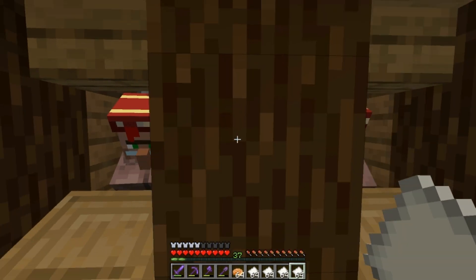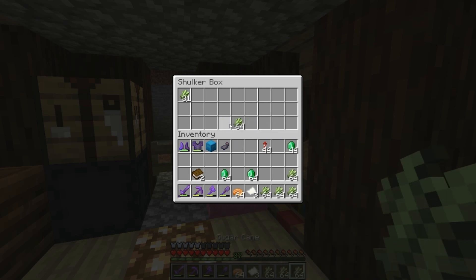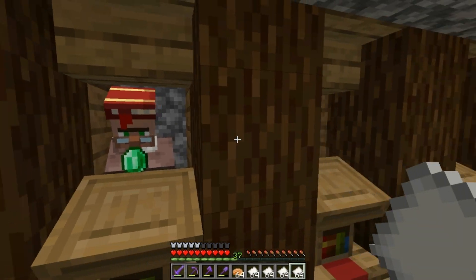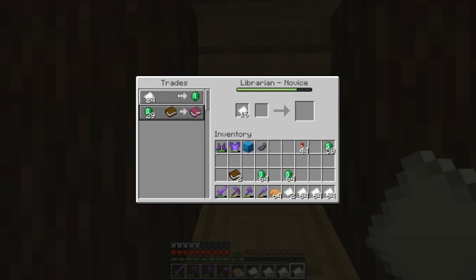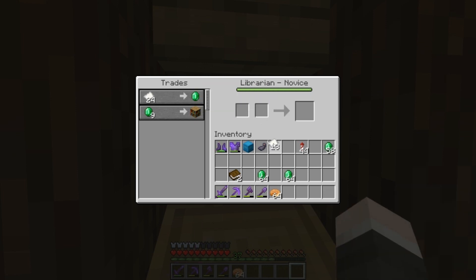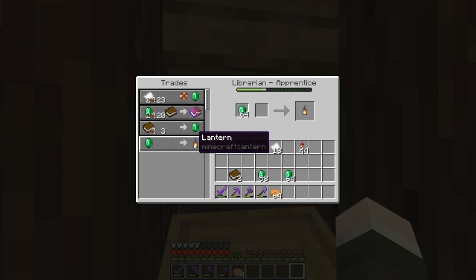Let's burn through it. We've almost got three stacks of emeralds - man, I cannot believe it. We didn't even trade through all of these. I want to find some cheap trades to level these guys up. I don't really want to do the other trades - I don't have any more books I think. I do have bookshelves though - those came from our End library section. I'm not sure I gathered all of them so I can go get more at some point.